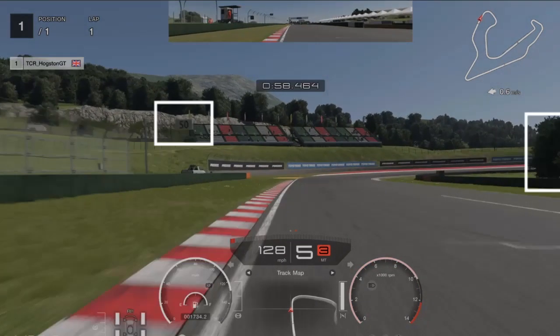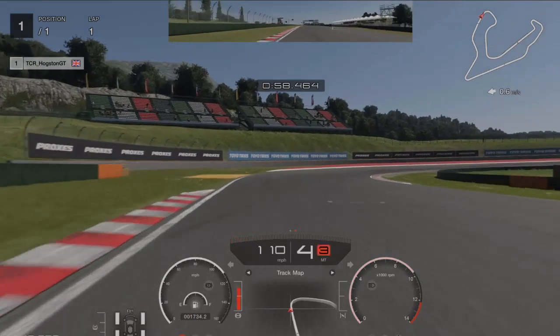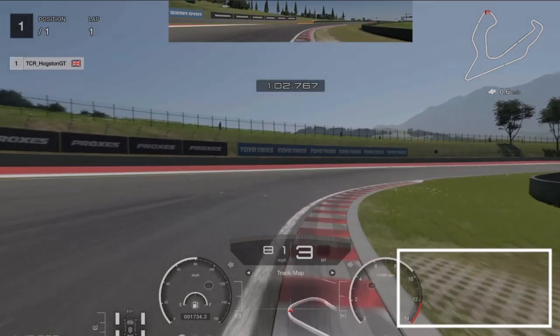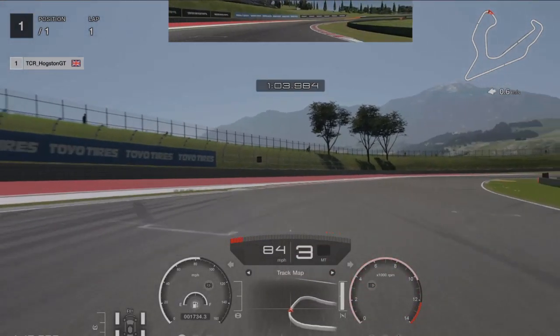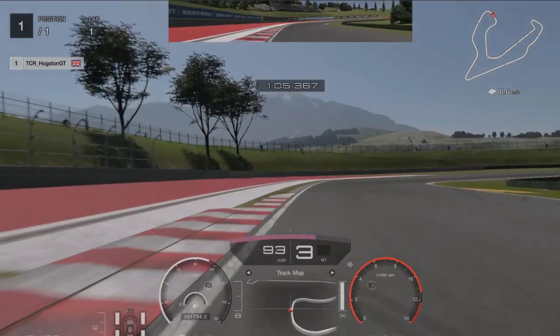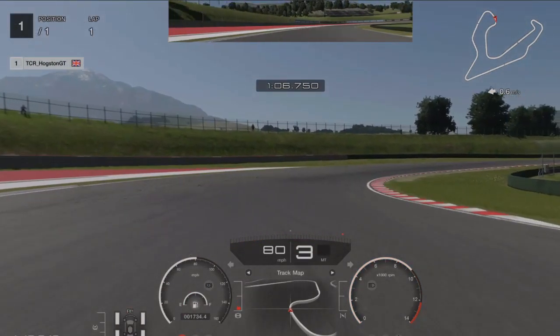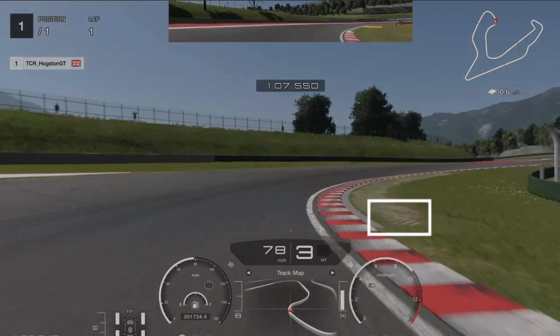Your next braking point is the 50 meter board or when the tree disappears — just before or bang on the 50 meter board. Do a quick burst of braking down to 50, then to fine tune the car into the apex. Start accelerating when the concrete starts to disappear, giving you a nice line out to the left.